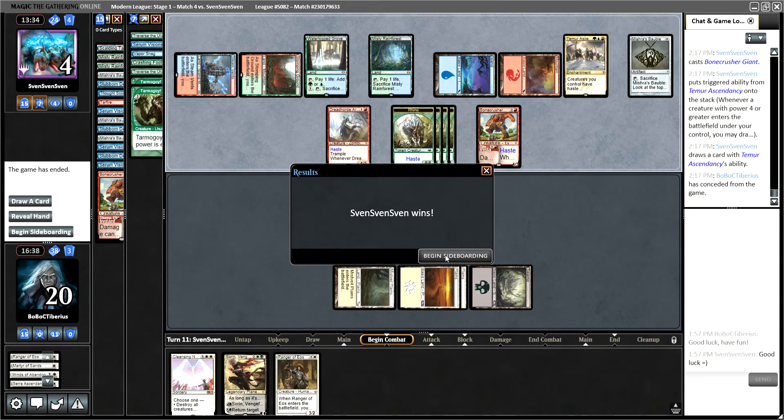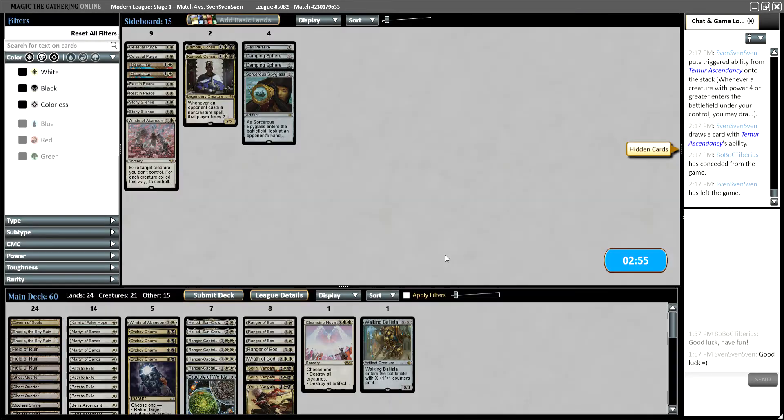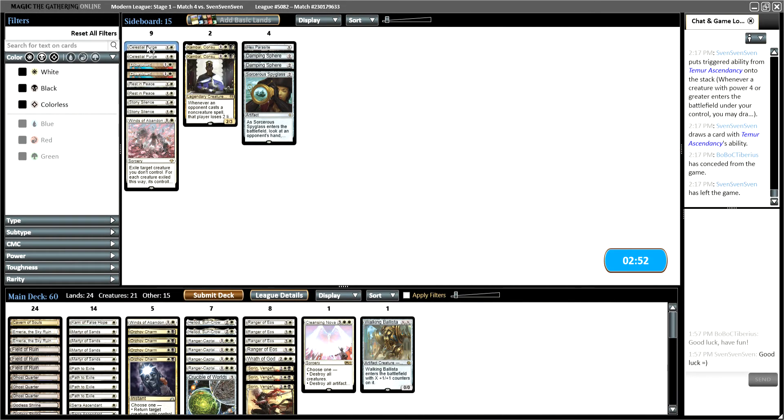Bonecrusher Giant for our opponent — they will draw a card off of that, and it has Haste, so we're dead. That is that. We got off to a red-hot start there and then just kind of lost it, unfortunately.